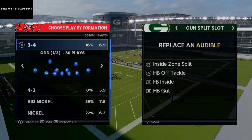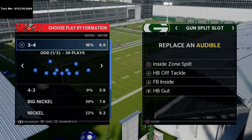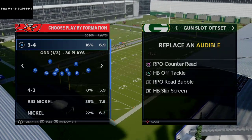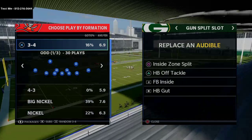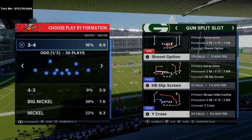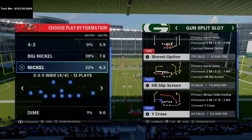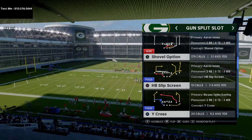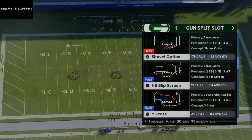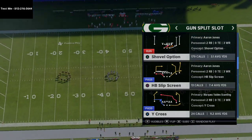The running plays we're going over are: inside zone split, halfback off tackle, fullback inside, halfback gut, RPO counter read, HB off tackle, RPO read bubble, and HB slip screen. The play I like to come out in is the shovel option. We're going to run against a random nickel defense since you'll see a lot of nickel this year.